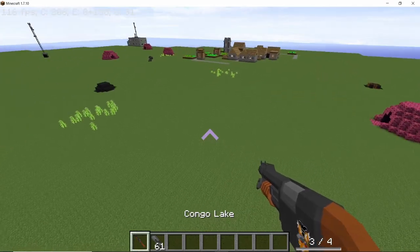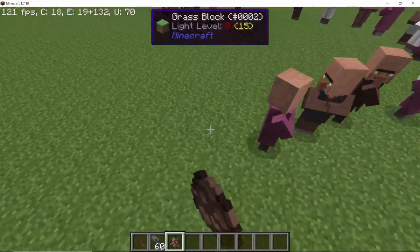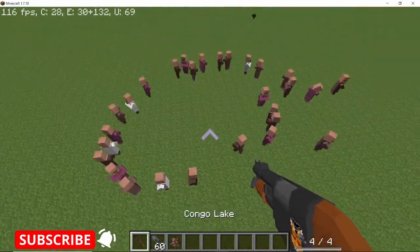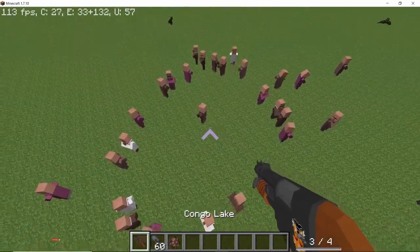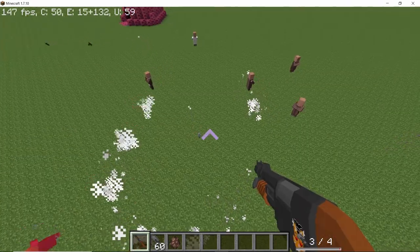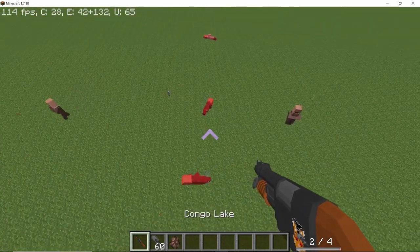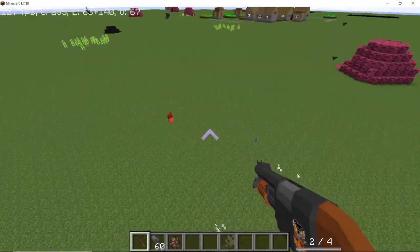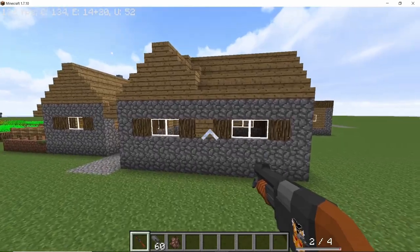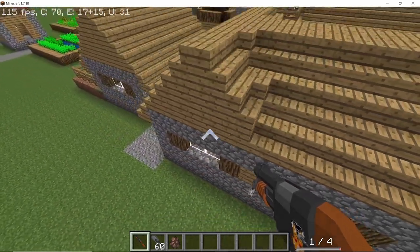Let's try out the normal grenade first — one, two, three, four. That's the grenade launcher. But the more interesting part is the Leadbuster grenade, because it doesn't really explode — it shoots out bullets for two seconds. Let me get some friendly villagers here and shoot a grenade in the middle.